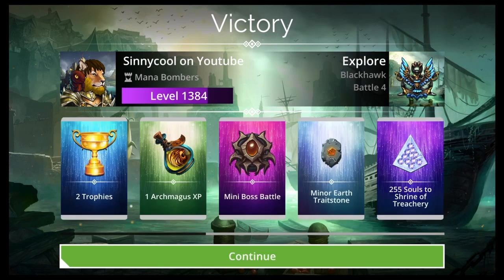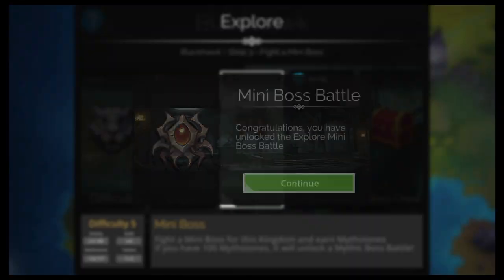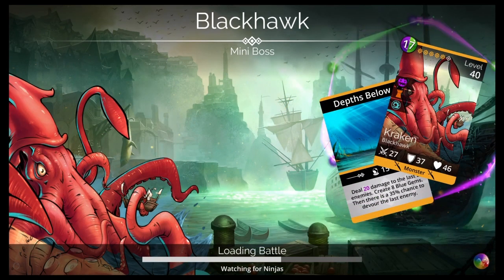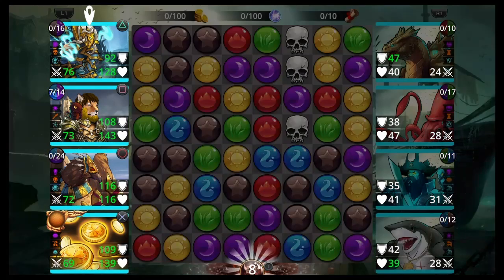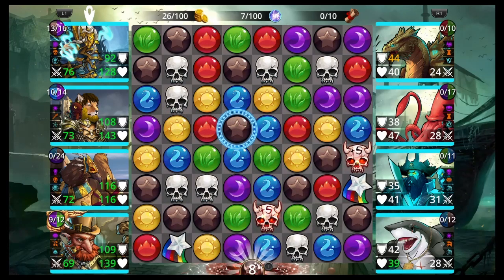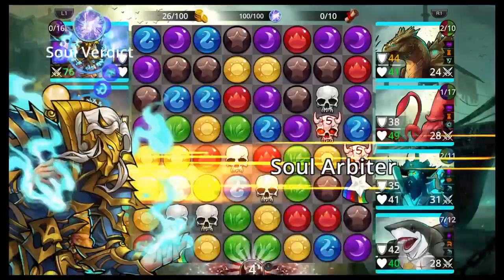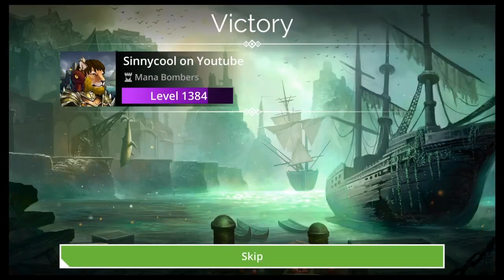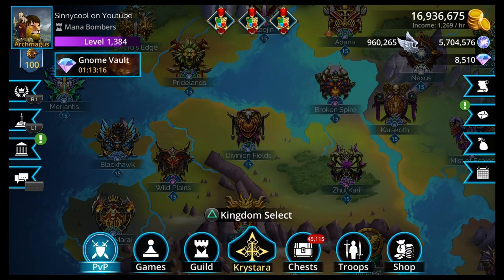255 souls per battle at Difficulty 5 versus 306 from the first team, so the first team is technically faster if you're going all out for only souls. But this team gives you a little extra gold and an extra trophy per battle. That's the second team — now let's check out the third team.